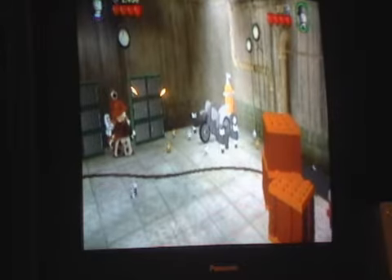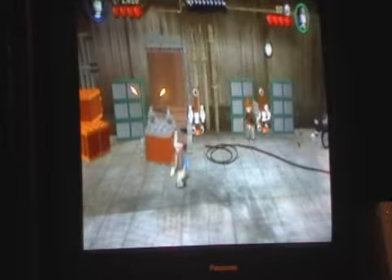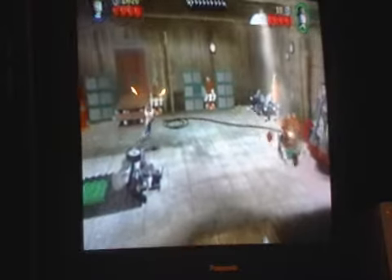This level is called Motorcycle Escape. It's right after Indiana Jones has helpfully rescued his father. And then they're gonna... Anyways.